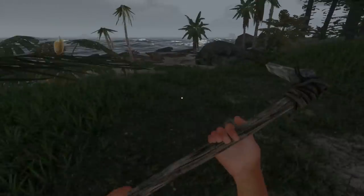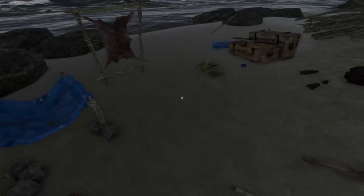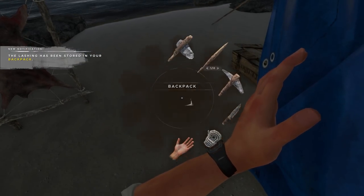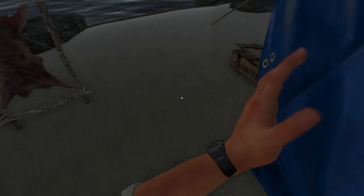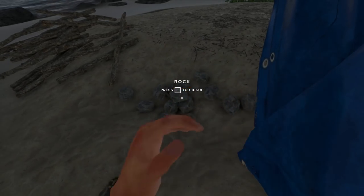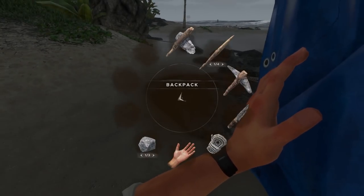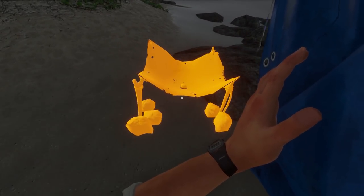The other thing I need to do is make another still. We need three rocks — one, two, three. There we go. We're running out of lashings, otherwise I'd make more plots. Let's put the still down right here and get it filling up.